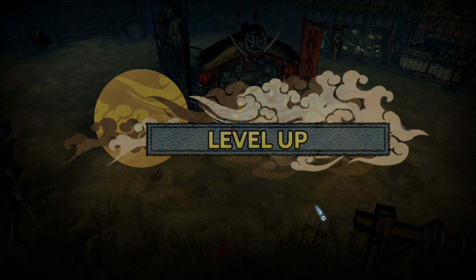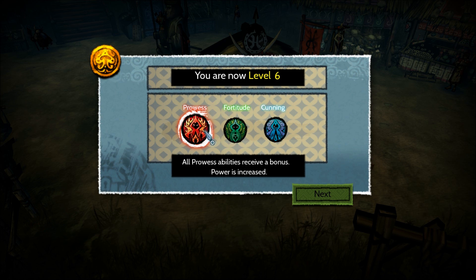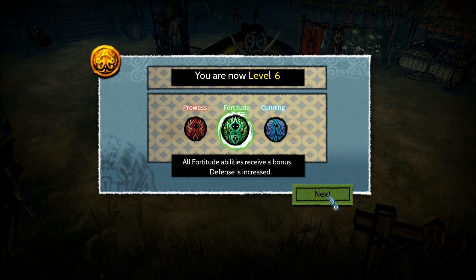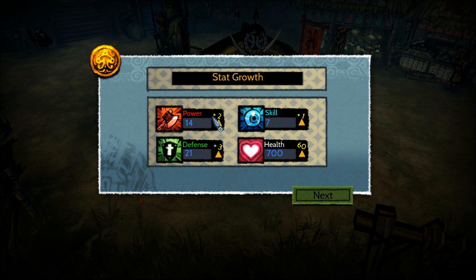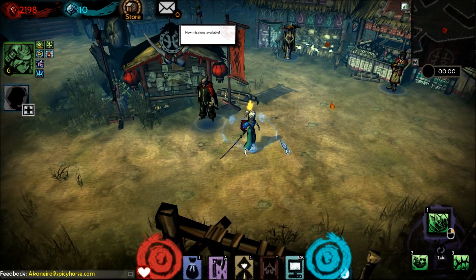I have leveled up and also got a karma reward for completing the mission. Since we leveled up, I can show you the leveling process. Every time you level up, you choose whether to upgrade prowess, fortitude, or cunning. I am fortitude focused, so we level up fortitude, which increases defensive abilities. That gives plus three defense, plus two power, and plus one skill — plus some health as well.